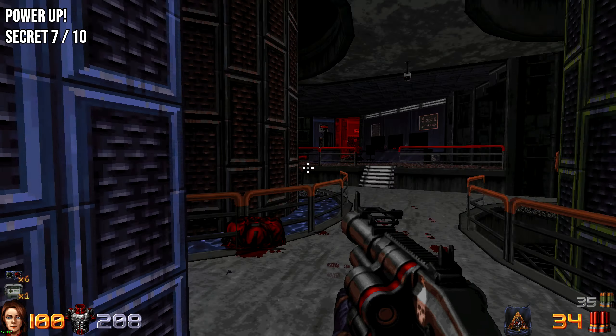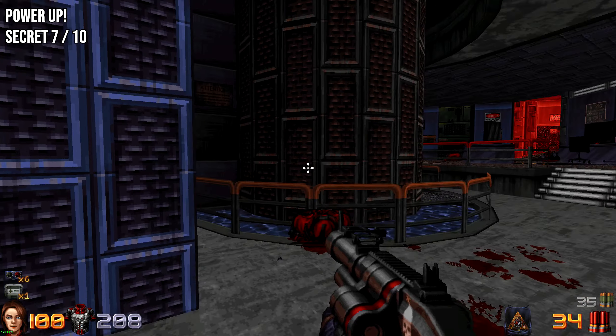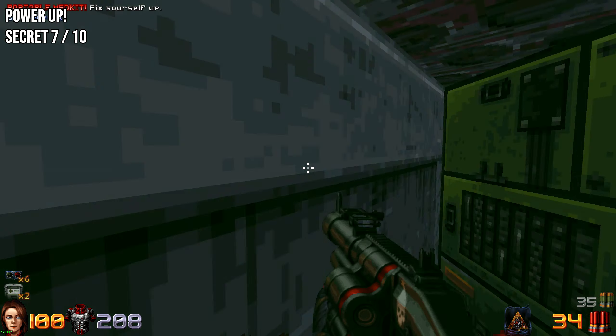For secret number seven, as soon as you go through the doorway that leads back to the previous area, look to the left, interact with the wall, and this will be your next secret.